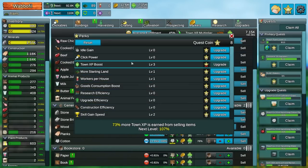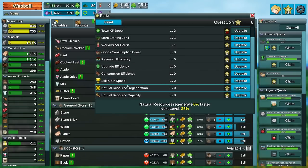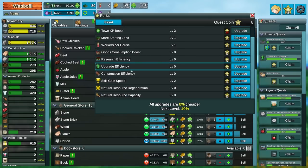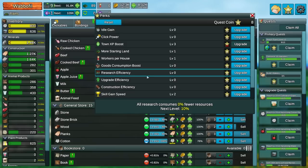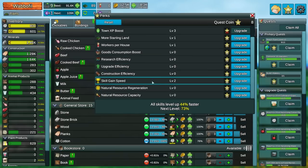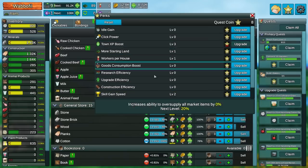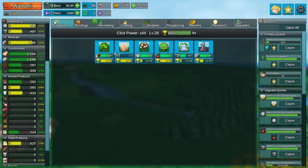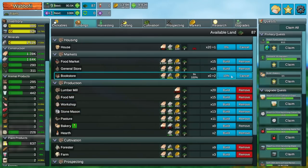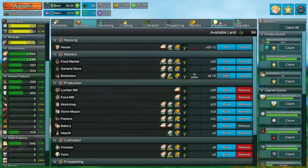Library requires a thousand books. That doesn't feel good. What does study do? I don't know, but that actually looks like it could be absurd. So let's max that out. Building study - research basic logistics. We haven't even gotten up to basic logistics yet. I'm pretty sure I'm out of this stuff. I can't let that run out. Those markets are sure do look unhealthy. Next town level. Towny XP boost is pretty expensive. I think I'm actually going to go back to that skill gain speed. Or, all upgrades are cheaper. Goods consumption boost - I kind of don't want that, I want the reverse.